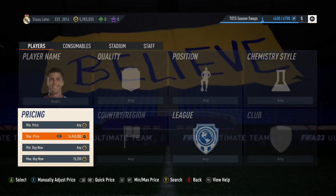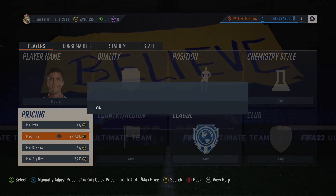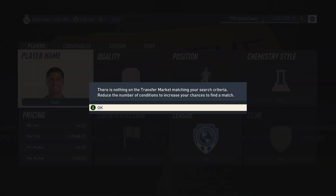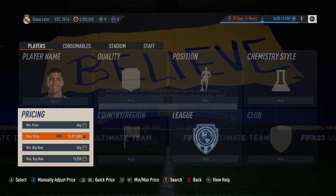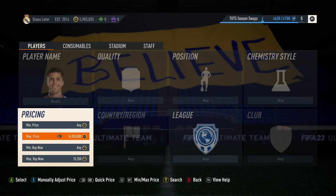The investment is 87-rated cards — they're so easy to pick up at 15,000 coins, it's absolutely ridiculous. The safest investment anyone can make on PC, console, Xbox, or PlayStation: 87-rated cards at 15,000 coins and under. No risk — I suggest this 100%, I don't think it's risky at all, they will double in price.